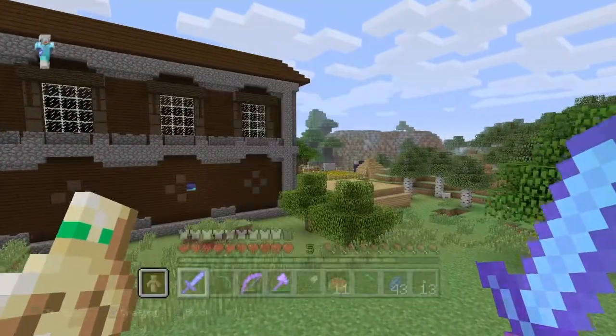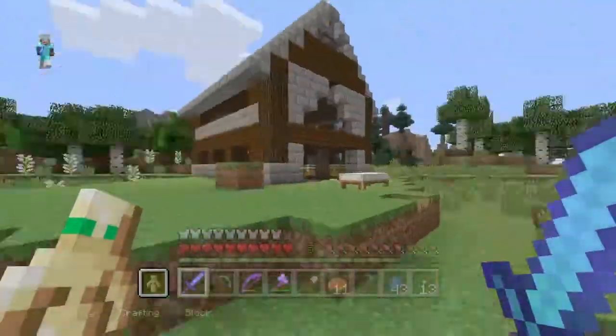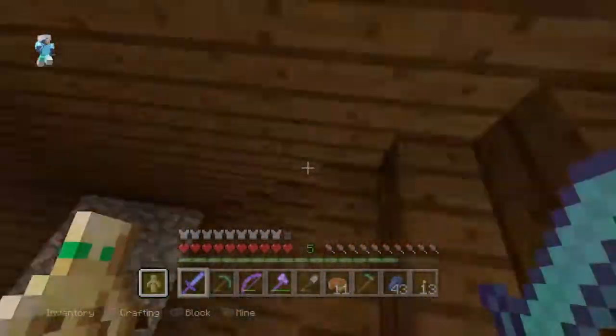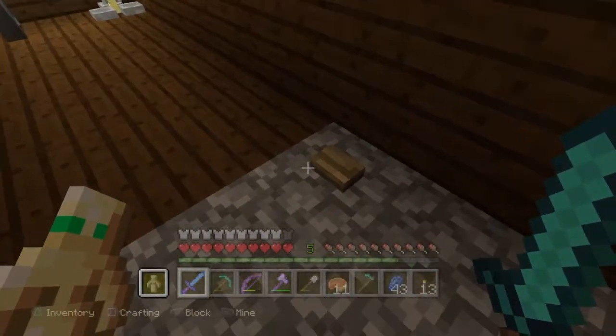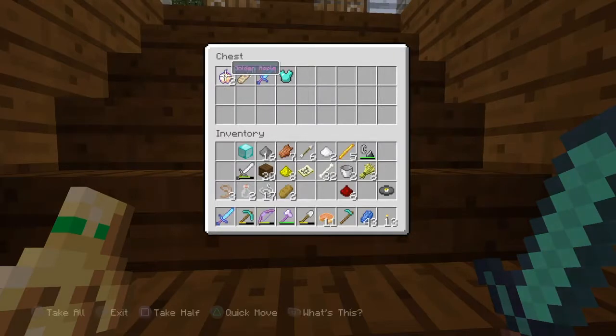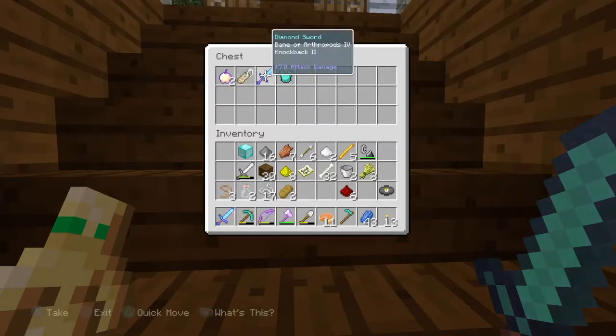We found a diamond chestplate — pretty much anything you can imagine we have. I also put inside the secret chest room some golden apples, a name tag, and this diamond sword I enchanted because I found some diamonds.